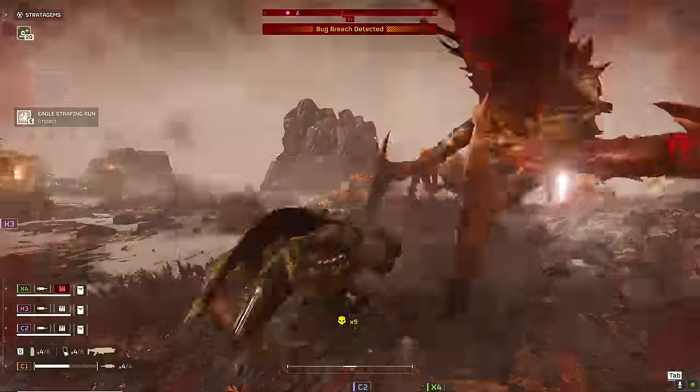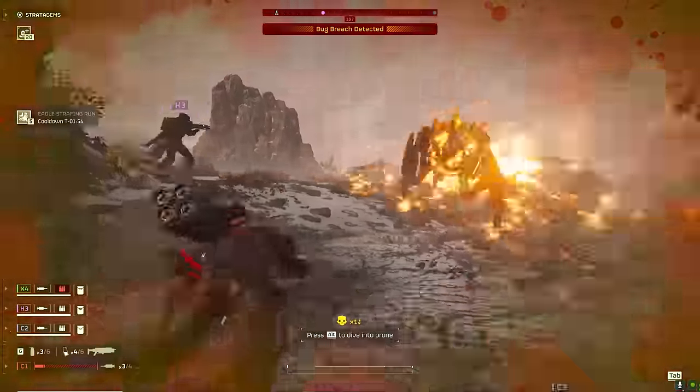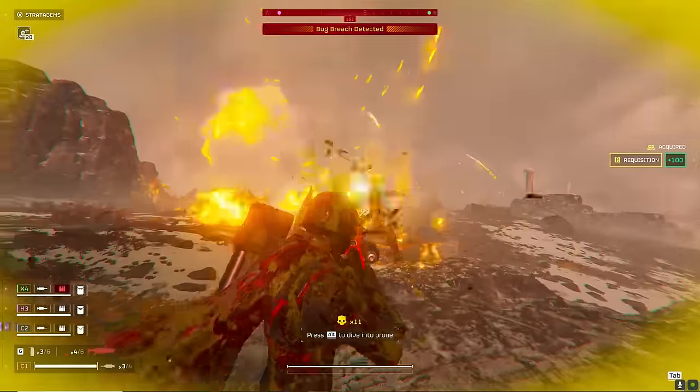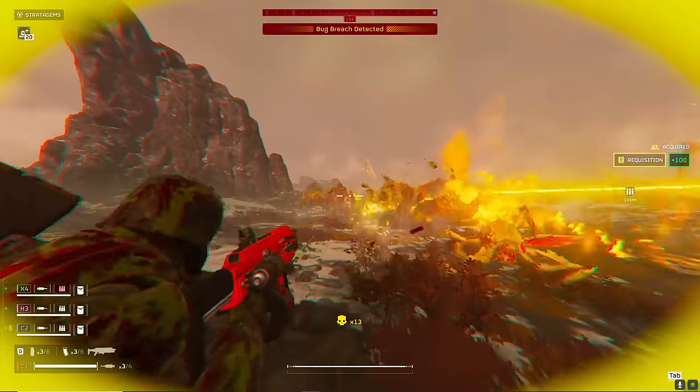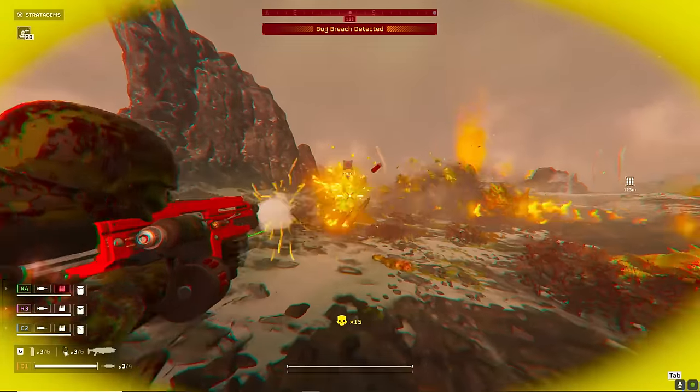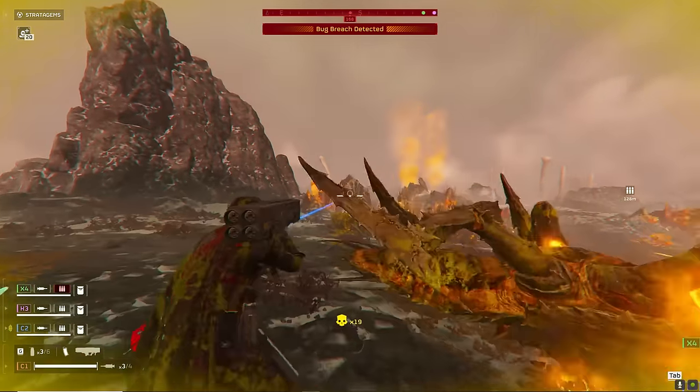My main goal now is to get shoulder to shoulder with K3. What this does is make all the bugs in the area that are aggroed on us file towards us in basically a single file line. This means our fire grenades, our Incendiary Breaker, and all of our stratagems immediately become more effective because we're standing so close to each other.